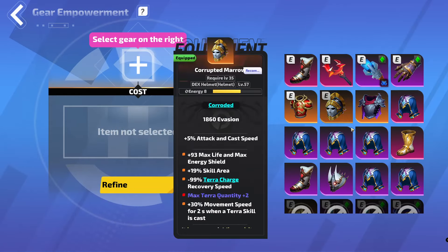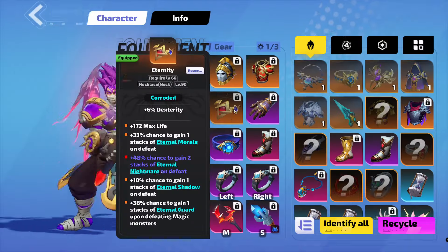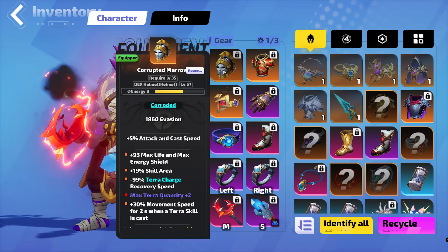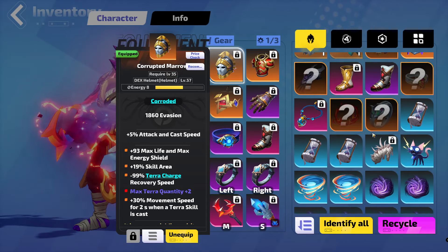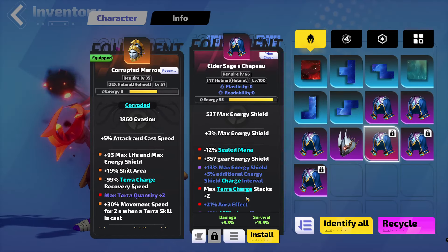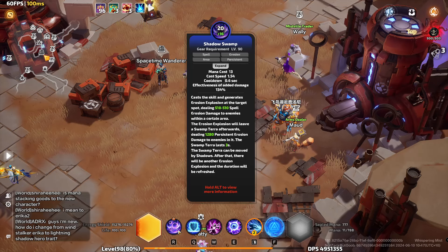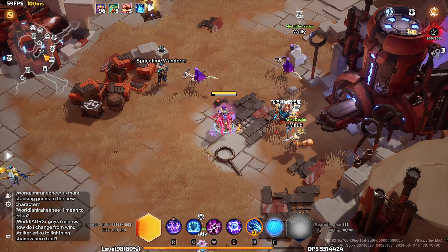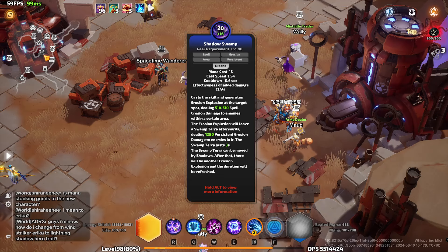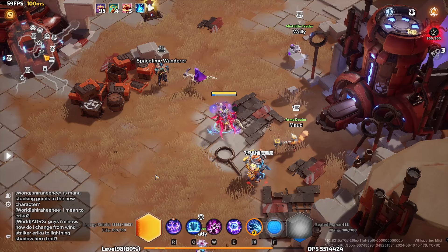The gear empowerment is pretty good, so it's not really necessary to go for that extra 6. Anyway, is that better than this? I actually don't know, because this has skill area and terra charge quantity or max terra quantity. I'm guessing terra charge and max terra quantity are the same thing. That's terra charges — so that's 7. And with this, it's 9. No idea what that number is. Anyway, that's what I've got. Thanks for watching. And that was meant to be quick but it ended up being long, as usual. Thanks for watching. Cheers.